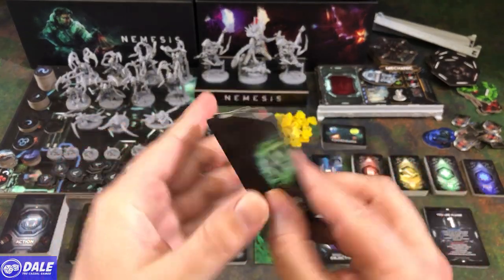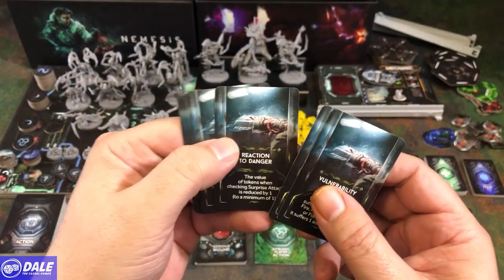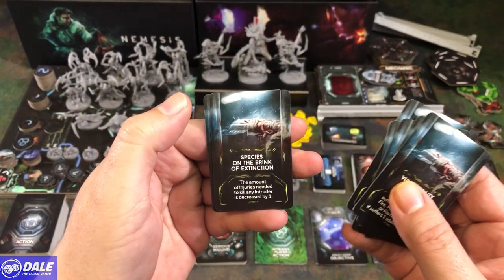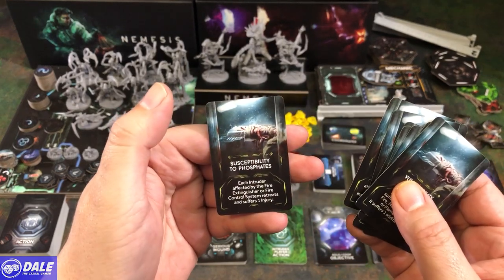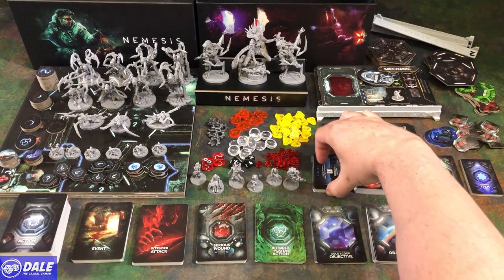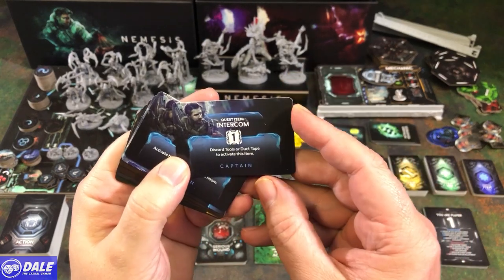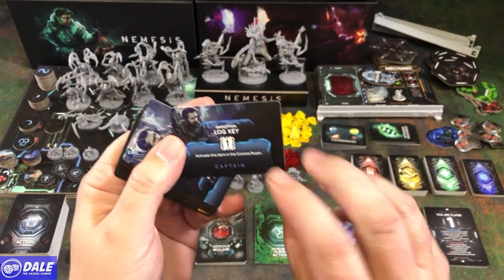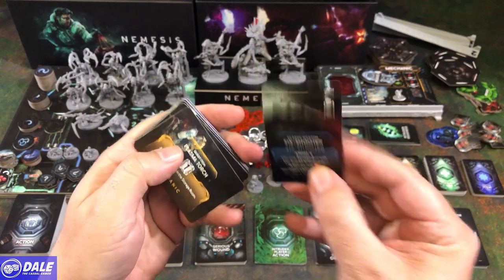Then we have some intruder weakness cards: vulnerable to fire, energy, reaction to danger, the way of moving, vital places, species on the brink of extinction, the way of fighting, and susceptible to phosphates. Then for our heroes — they each have three starting cards. For the captain, there are quests to get an intercom and a log key, and his starting item is a six-shooter.